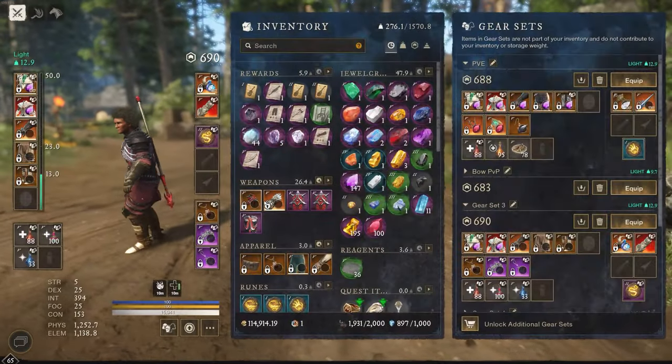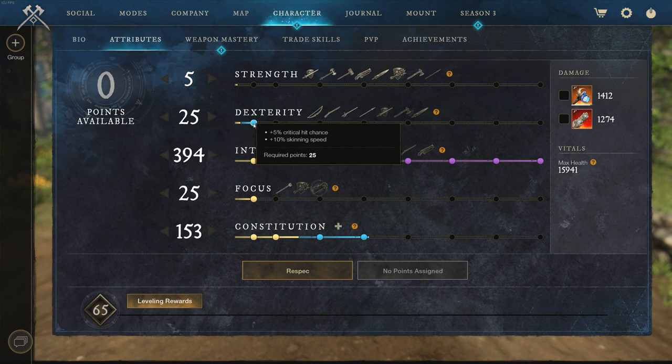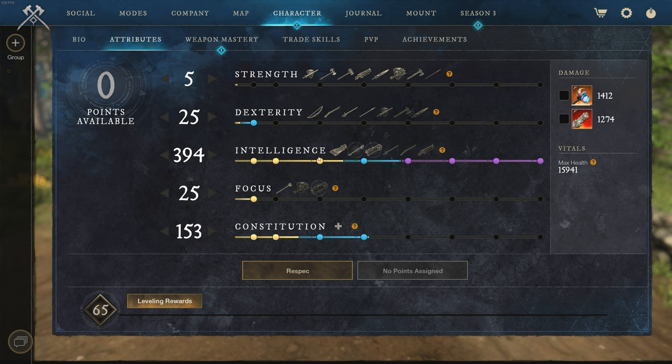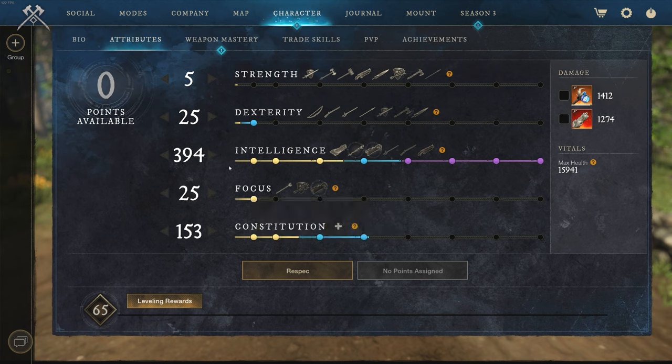For food I always run the Scorpion dish, which gives 40 Intelligence for 60 minutes. For attributes: I put 25 into Dexterity for that plus 5% critical hit chance, because you don't want to stack all into Intelligence due to diminishing returns. I have 25 in Focus for that 5% ability cooldown reduction. I have 394 into Intelligence. I've done lots of testing — you can also take 20 points out of Intelligence and put them into Strength for a 5% light attack damage bonus, which I run sometimes depending on my playstyle.